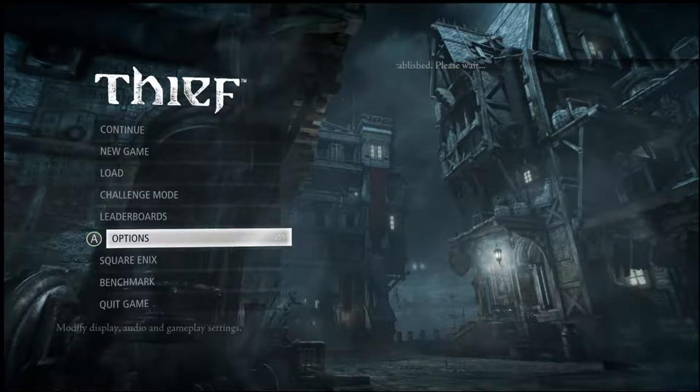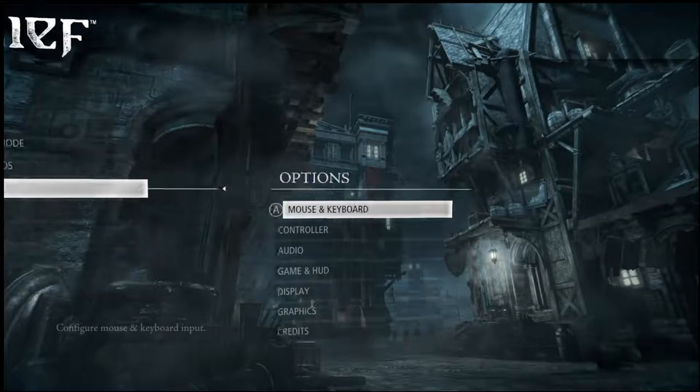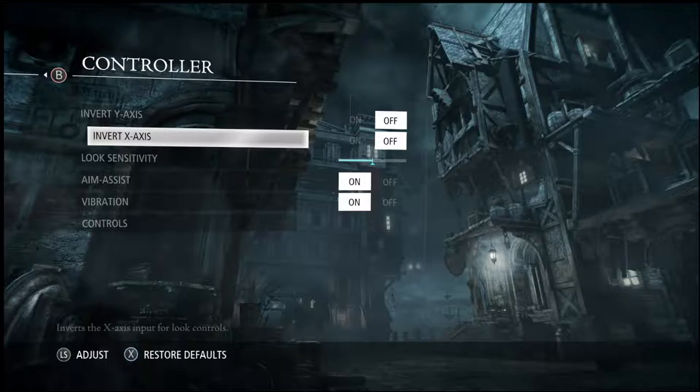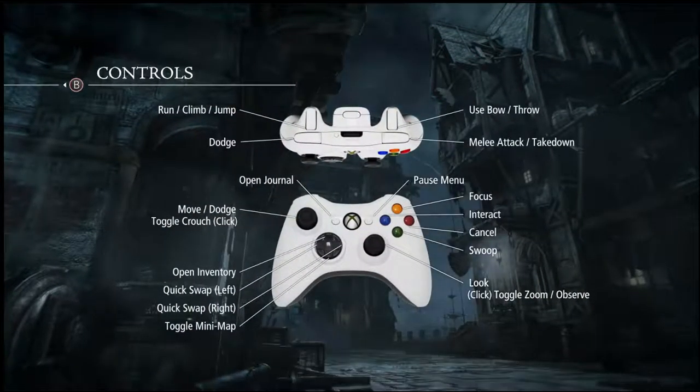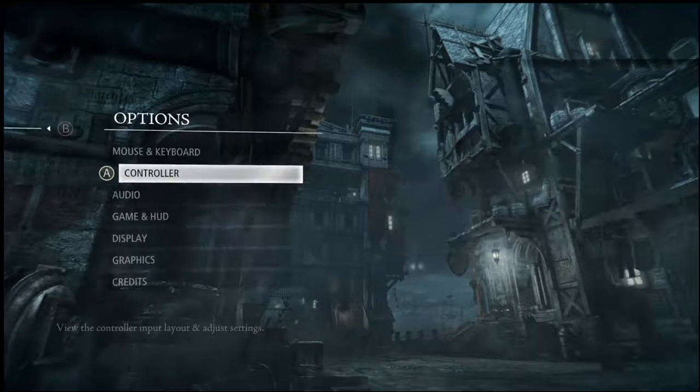Everything's working. I got the gamepad — you can see the A buttons on there. There's the controllers if you need to see it. There's a layout. You can mess with the settings, like sensitivity, if it's too sensitive or something like that.